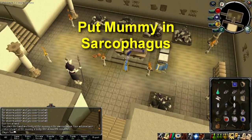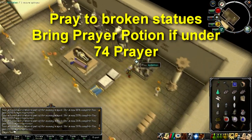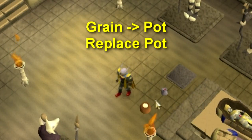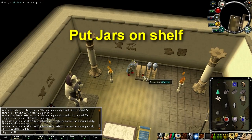Head to the room with a sarcophagus and put the mummy inside it and pray to the broken statues. If you can't pray to a statue, don't worry — you can still finish the quest. Make sure you have the required items for the next part. Use the spice on the wine and replace a broken jug. Use the grain on the pot and replace a broken pot. Repair the broken chair and table, and add the canopic jars you've found to the shelf to the west.